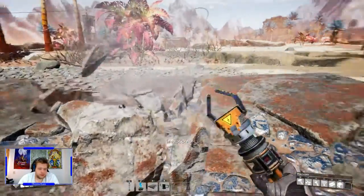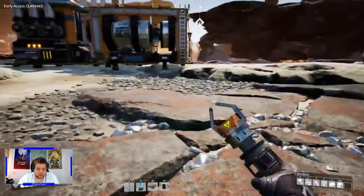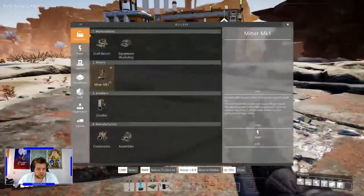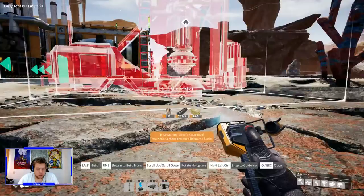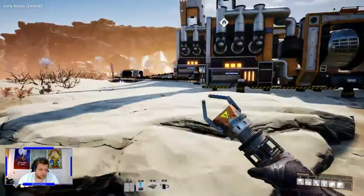This will be our folded metal line — it's not even called folded metal but we'll go with that — and it's going to go that way. One miner going that way. Up and running — well, not running yet, I have to power it up later on, but that's fine.